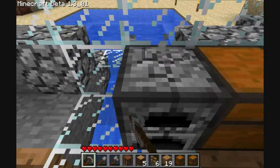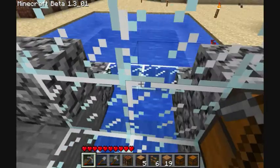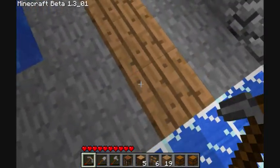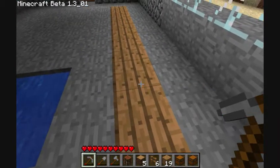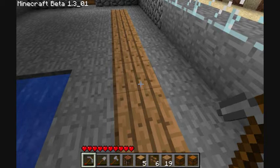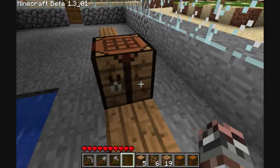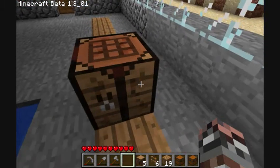We'll take down the furnace that we have going on here. And I've kind of laid out a starting point area here. So we're going to go up one, two, three. And we'll place down our crafting bench right there. Alright, so we've got the crafting bench down.